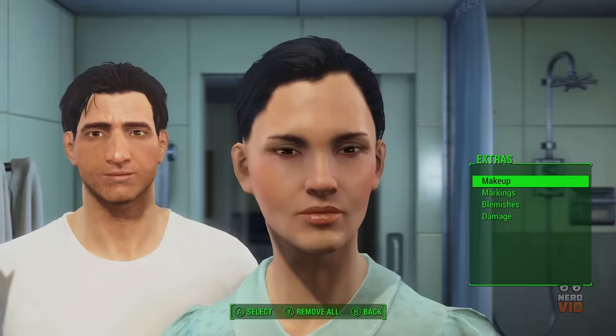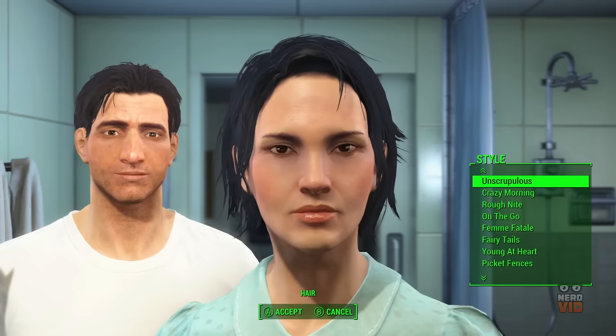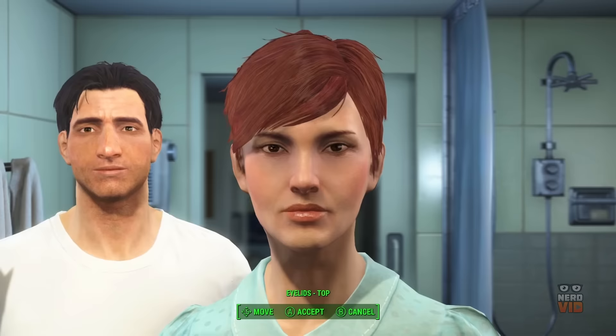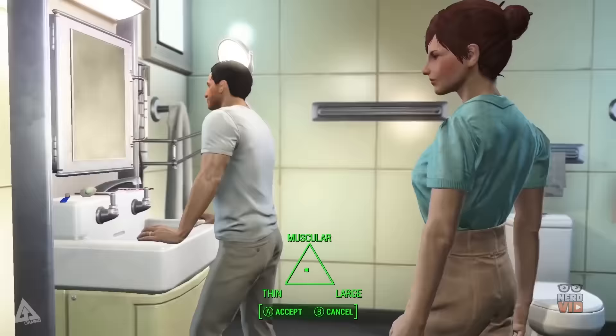Even though Fallout 4's character creator doesn't offer that much control over individual facial features, an abundant list of presets can save you from the virtually endless hours you spend in other games trying to combine various elements. East Asian, Middle Eastern and Latino characters are just some of the face presets available, and in addition to these, unique facial expressions are also available so you can easily make your character frown, smile or widen their eyes. A significant other can also be created for the main character, so you are able to control how their future babies will look, which is quite an awesome extra feature.